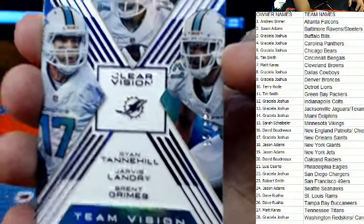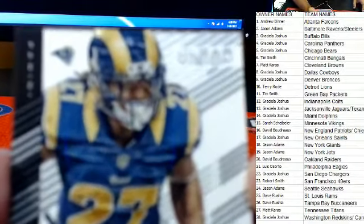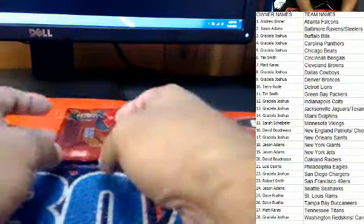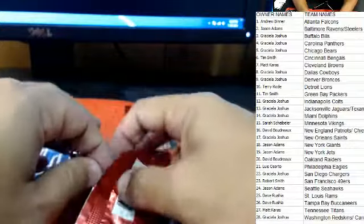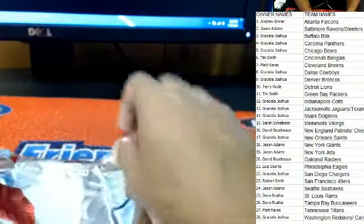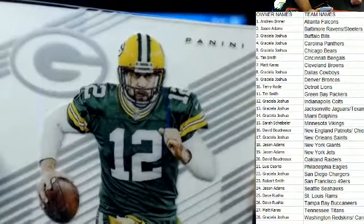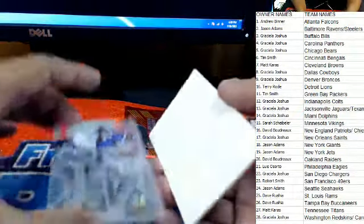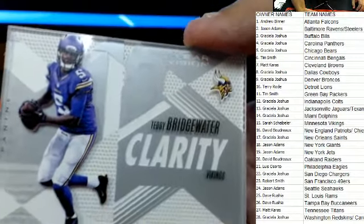Tannehill, Jarvis Landry, Brent Grimes — nice shot there. Last one here guys — Trey Mason, two more packs left. First up — Aaron Rodgers, Green Bay Packers, Tim S. And here we have Teddy Bridgewater, Vikings.